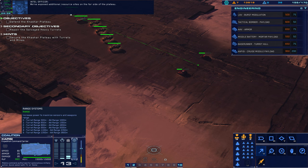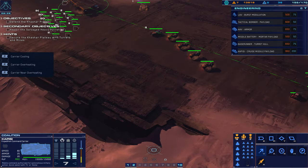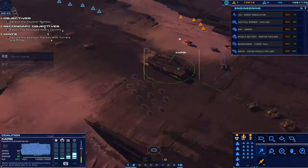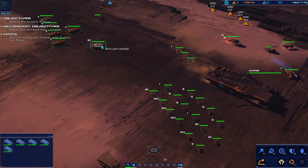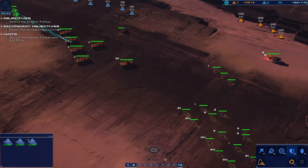We've exposed additional resource sites on the far side of the plateau. Systems online, weapon range systems currently active. So we can have kind of this formation. Battlecruisers are group one, and our rail guns will cover one of these guys. And basically everyone's gotta cover these guys.